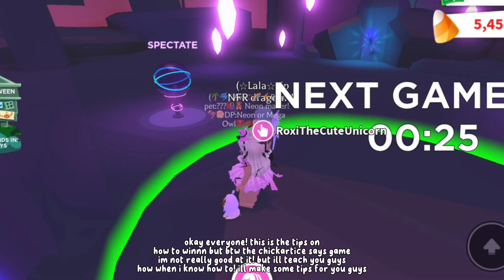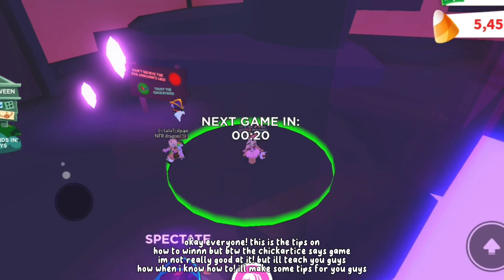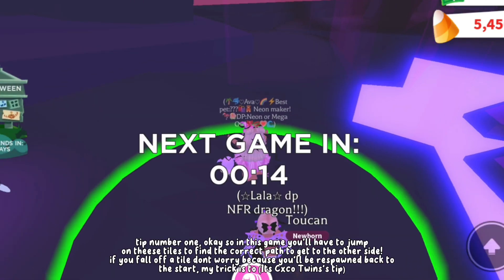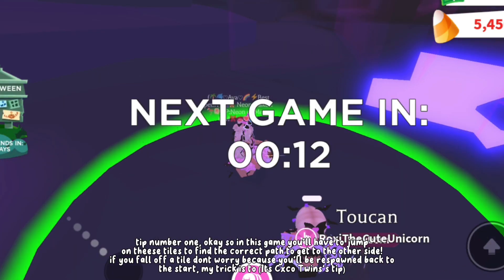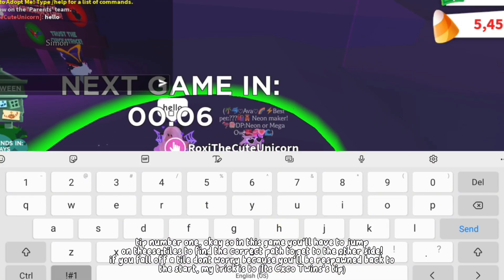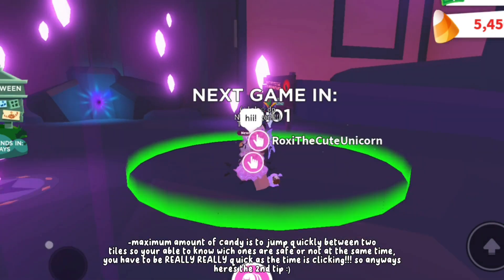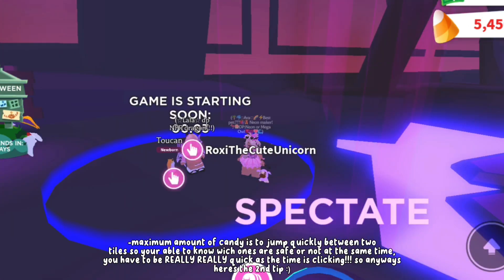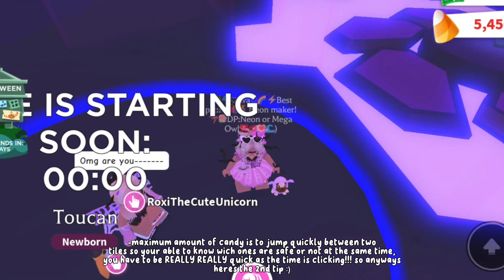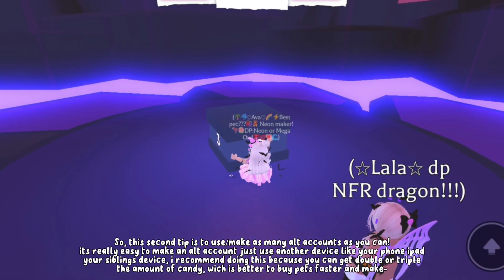Okay everyone, here are the tips on how to win. By the way, I'm not really good at the skip tile game, but I'll teach you guys some tips. Tip number one: in this game you'll have to jump on tiles to find the correct path to get to the other side. If you fall off a tile, don't worry because you'll be respawned back to the start. My trick to get the maximum amount of candy is to jump quickly between two tiles so you're able to know which ones are safe. You also have to be really quick as the time is ticking.